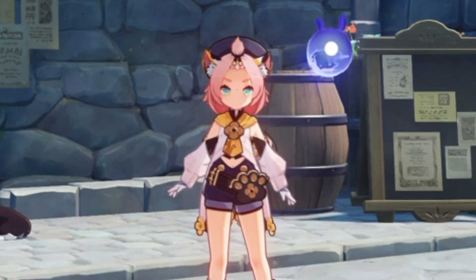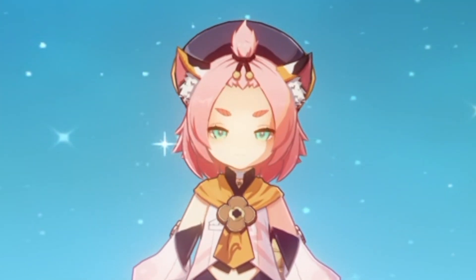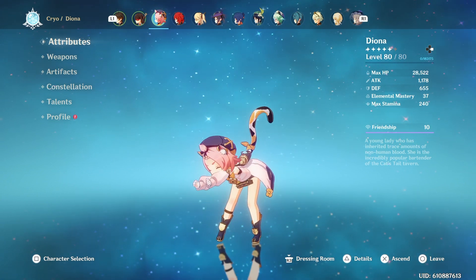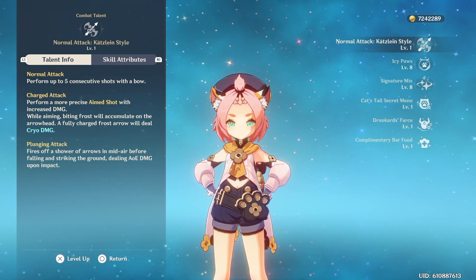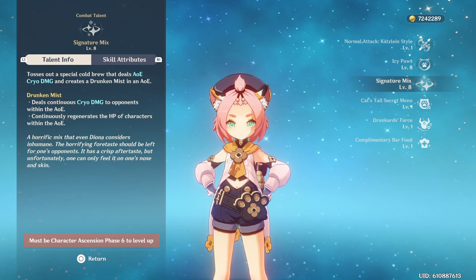So let's get right into the video. I'm going to assume that you already know who Diona is, but just in case you don't, I'm going to go over her talents and what she actually does. Diona is a Cryo archer that can shield your teammates and heal your teammates at the same time. Her normal attack is a basic 5 consecutive shots with her bow, but honestly no one really cares about that. We only really care about her E and her Q.